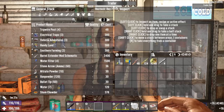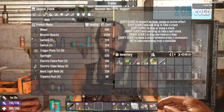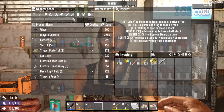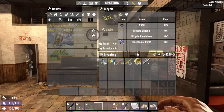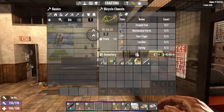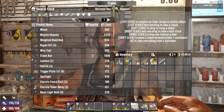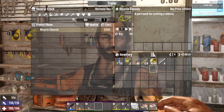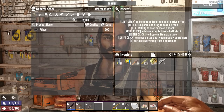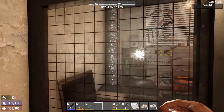I haven't really looked through what the trader has since things switched around. I can technically make a bicycle — I know the skill to make one — but I don't have a workbench. Well, the bicycle itself doesn't need a workbench, but the chassis and handlebars do. He's got the chassis and a wheel — the chassis alone would take half of what I have.